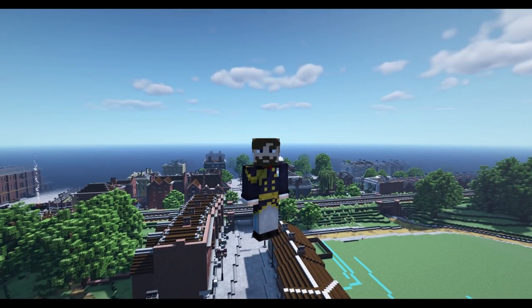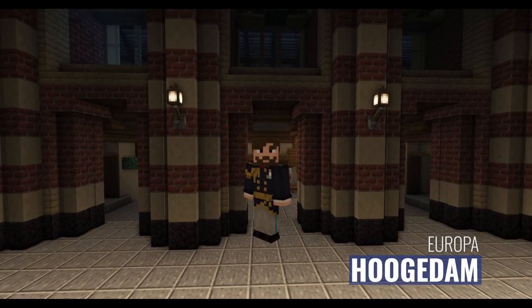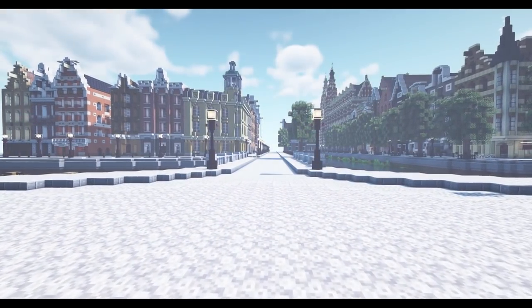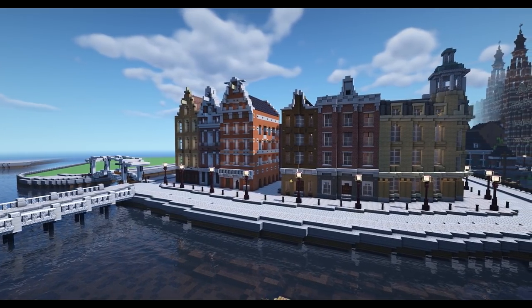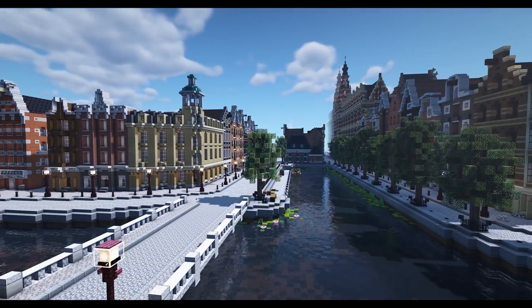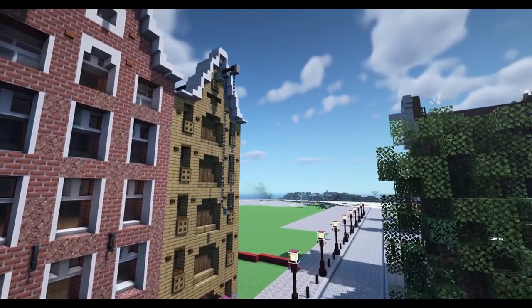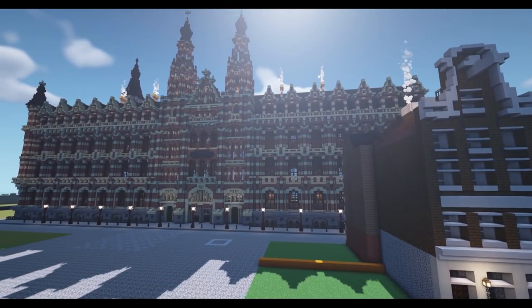Let's go to Hogger Dam and see what the guys have been up to over there. We've got a couple of builders now - we came here last month to show off Duncan, our new builder. Out of the blue, another builder came on who I used to build with about five years ago - TM has joined us. You two have been super busy building your Amsterdam-inspired town of Hogger Dam. The building I can spy over there is TM's own build of the Magna Plaza, one of the main buildings in Amsterdam.